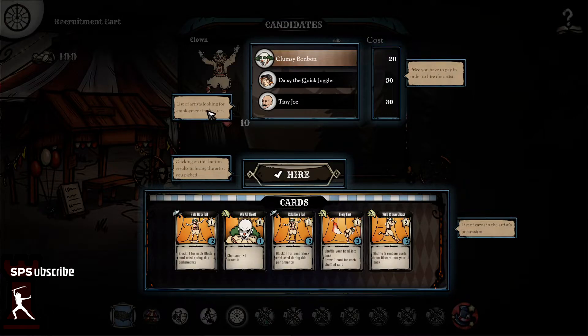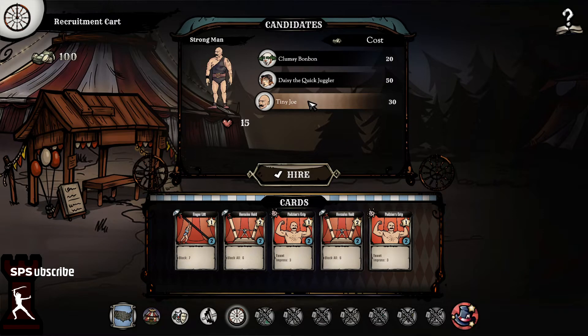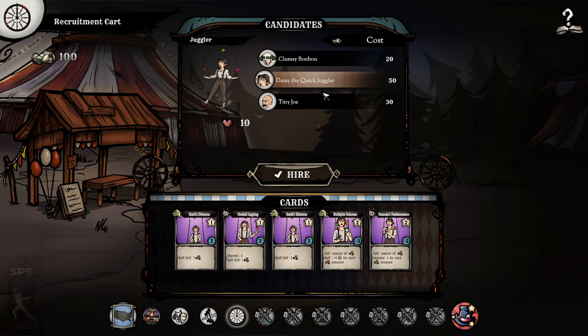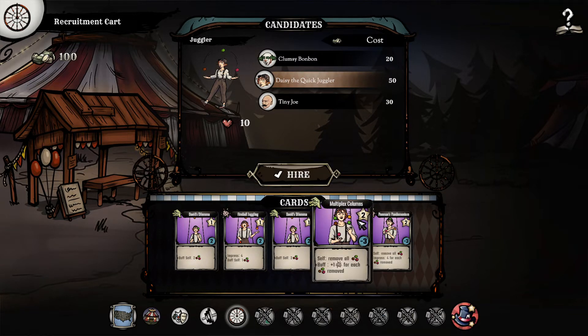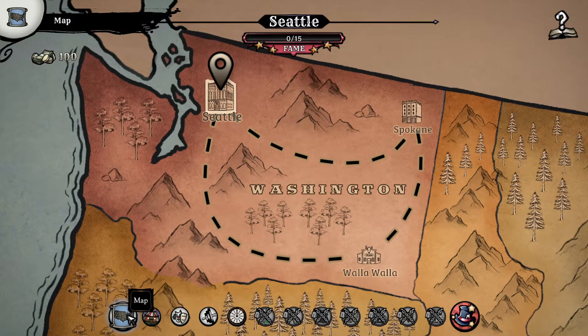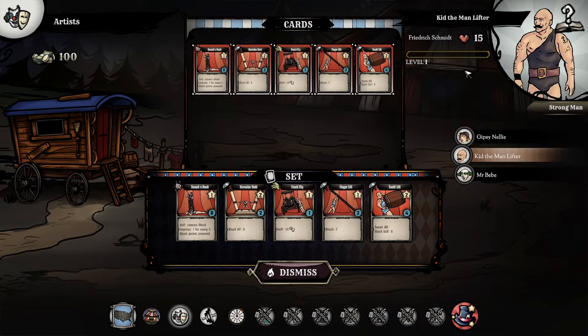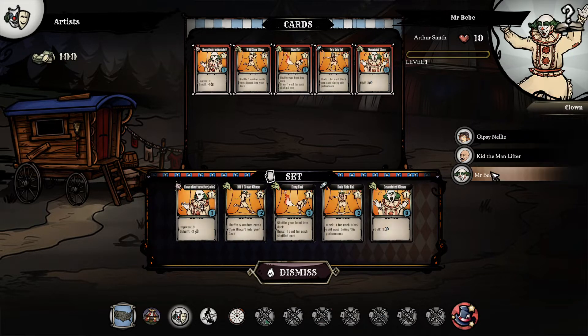We're going to click on the recruitment card and here we could try to get a new artist. We could get Clancy Bonbon - here we can see his cards - Daisy the quick juggler, or Tiny Joe. Since we already have all of these, I don't think we need another set, but obviously once this is out of the demo there are going to be a lot more characters. Here you can see our list of artists - the cards the artist has in possession and the set of cards we picked for the show. At a higher level you'd be able to gain more cards.